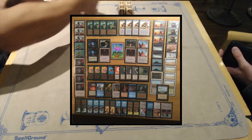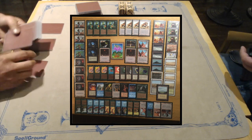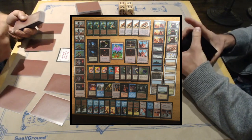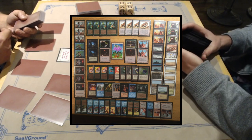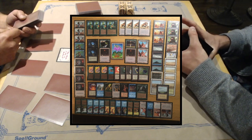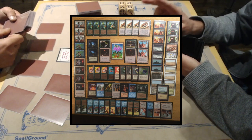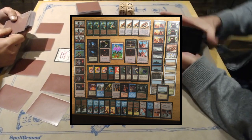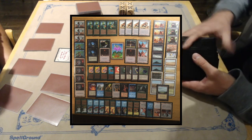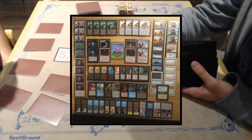Michael also has the same white control package as Wilfred: four Disenchants, three Swords to Plowshares, and two Psionic Blasts — one more than Wilfred. Both decks have Balance, Disenchants, Swords, and blue power in common. Where Wilfred went with direct damage from red, Atok, and Serendib Efreet, Michael went with ramping, Armageddon, Sylvan Library, Regrowth — an incredibly strong card — and four Urnum Djinns instead of Serendib Efreets.